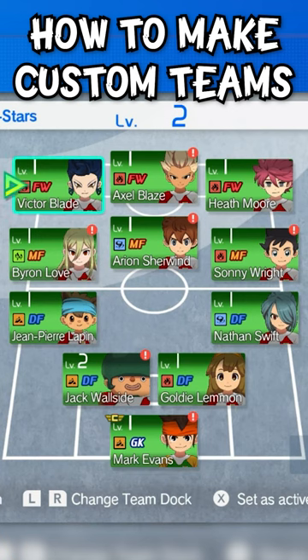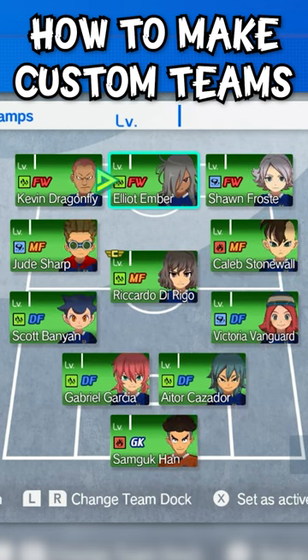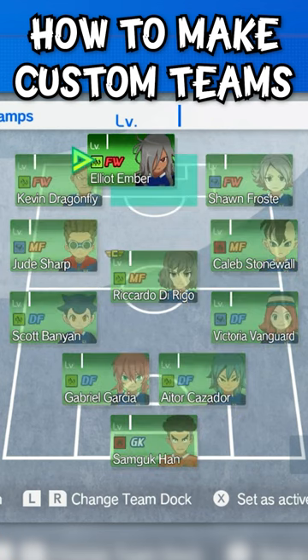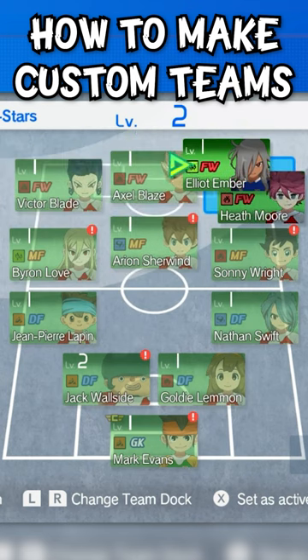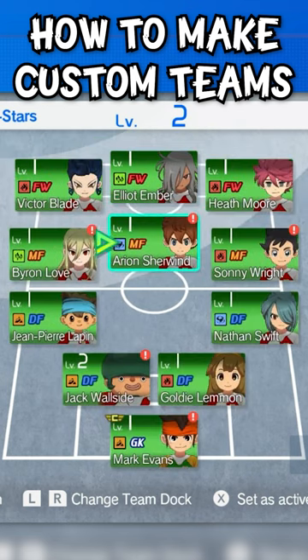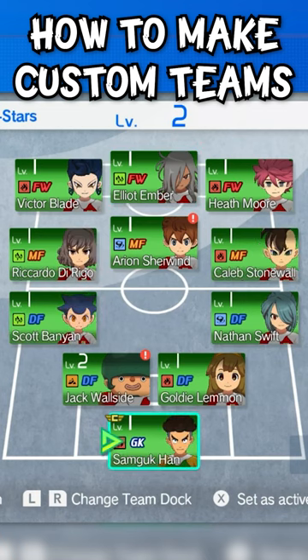Choose which team you want to use as your template to make your main team. Then, go across to the other team, grab whichever player you want, and use the bumpers — L and R — to go back to that team and just replace whoever you want to replace. So let's replace Axel Blaze, and as you can see, now I have Elliot on Inazuma All-Stars. And I can do that with any of the players and create teams like this.